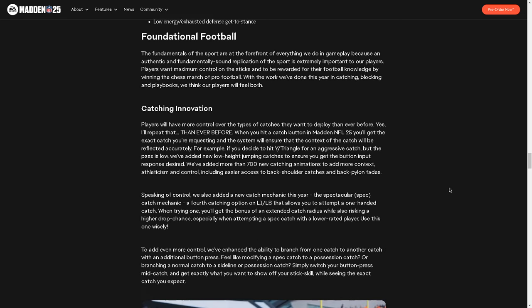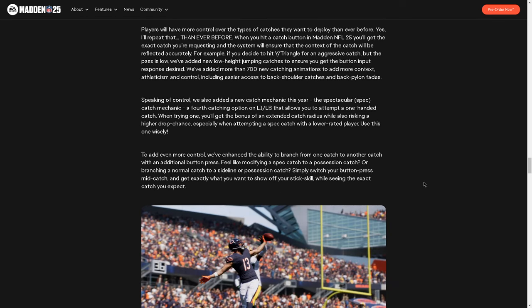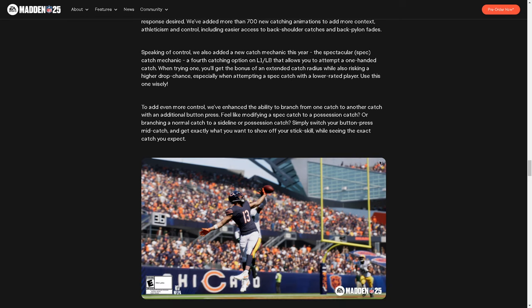Foundational football catching innovation: players have more control over the types of catches they want to deploy than ever before. When you hit a catch button in Madden 25, you will get the exact catch you are requesting, and the system will ensure the context of the catch is reflected accurately. For example, if you decide to go for an aggressive catch but the pass is low, they've added new low-height jumping catches to ensure you get the button input response required. They've also added a spectacular catch mechanic — a fourth catch option on L1 or LB that allows you to attempt a one-handed catch, which gives you an extended catch radius but also a better chance of dropping it.